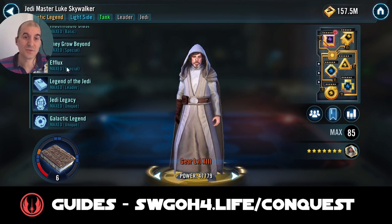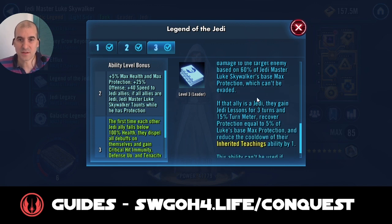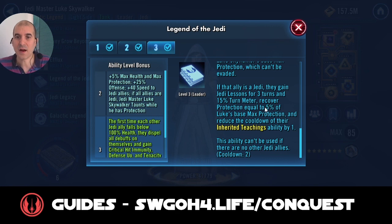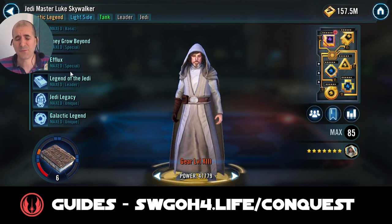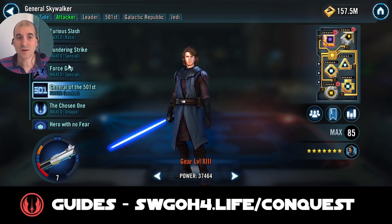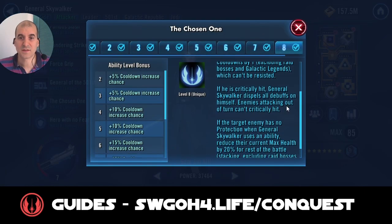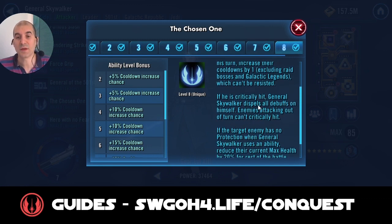Going back to Inherited Teaching — that's the ability you get from Luke's lead — we can't gain Turn Meter, however we can recover some protection on the target ally when we call them for an assist. You'll want to use this on whoever is on the low protection side of things, just to top up. Because Master Luke is taunting, he will take the first big hit from Commander Ahsoka Tano. So you'll probably want to keep calling Luke for an assist, unless he's dazed, so he can recover some protection. This is my Master Luke. And General Skywalker — he's not here for damage anymore. However, because of his unique, the Chosen One, enemies attacking out of turn won't be able to critically hit you.